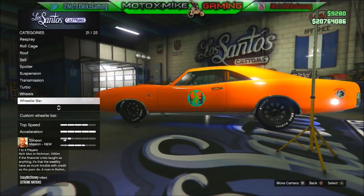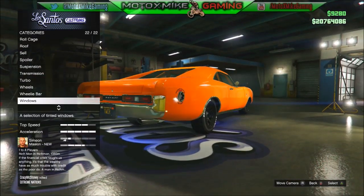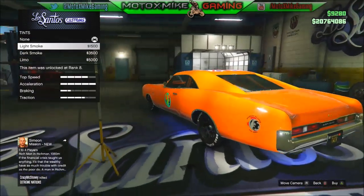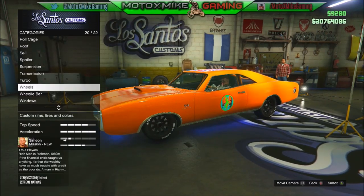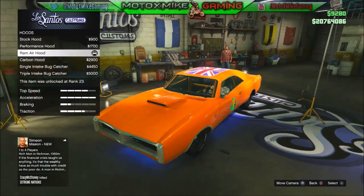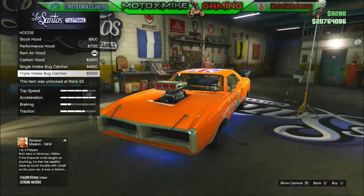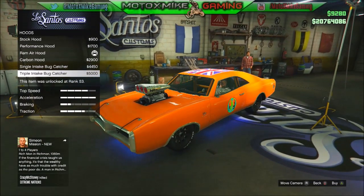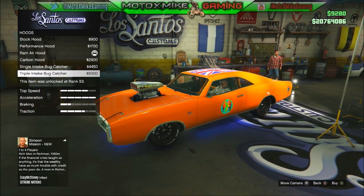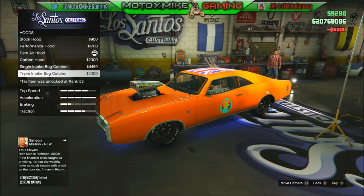You can obviously put as many mods on it as you want. What's funny is there's a wheelie bar option here, or you can go to the bumpers and there's a wheelie bar option there. You don't have to even touch the window tint. Another thing I want to show you is on the hood — there's the actual triple intake bug catcher. See how it's chrome? The secondary color is linked with it, so where it says the 750 brake horsepower there, you can actually change that — you change the secondary color and it changes that color.